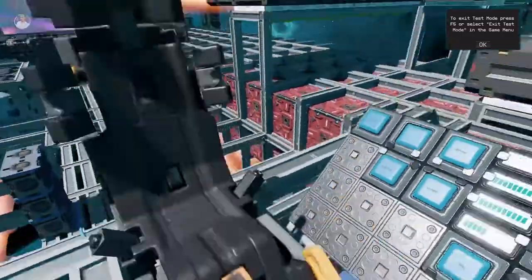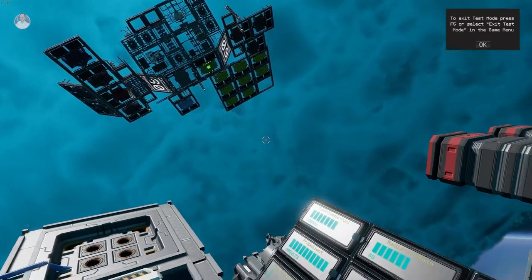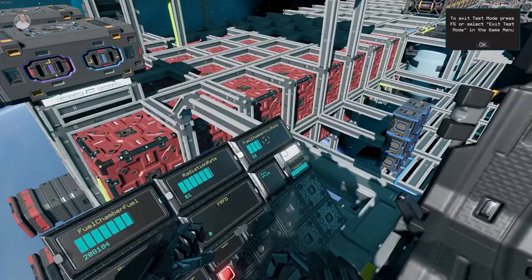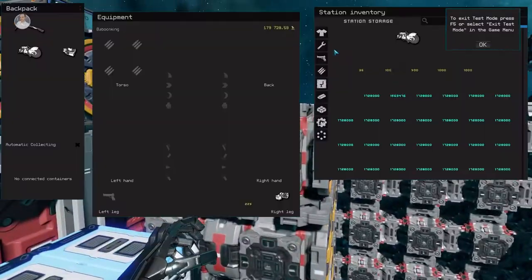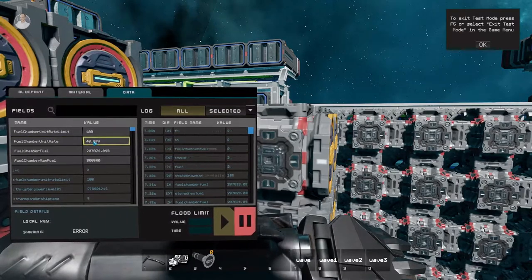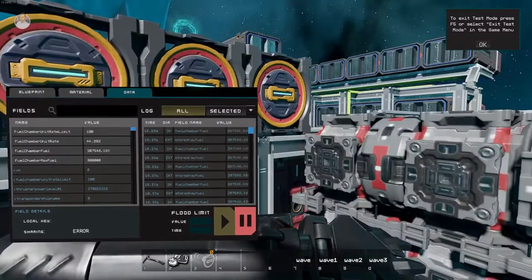There is a bit of an issue: the fuel chamber rate was not high enough. As I understand it, you can set it to 100% — that's how I view it. The fuel chamber rate limit must be at least 100% before attempting to fly that fast or go full power. There's some sort of a charge-up rate.